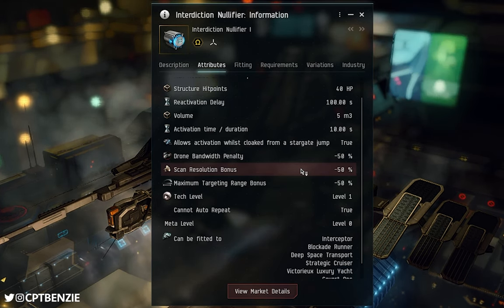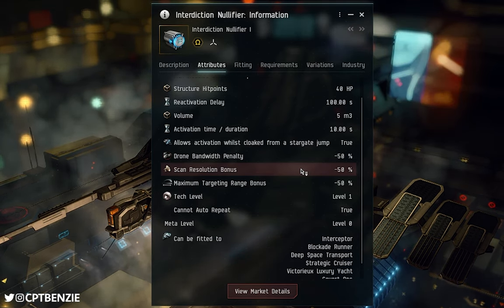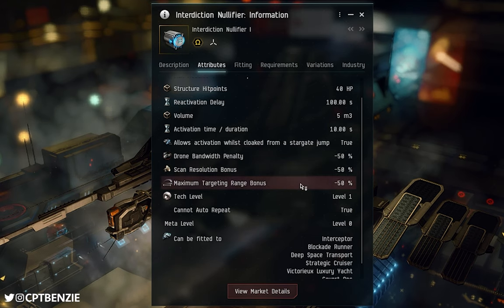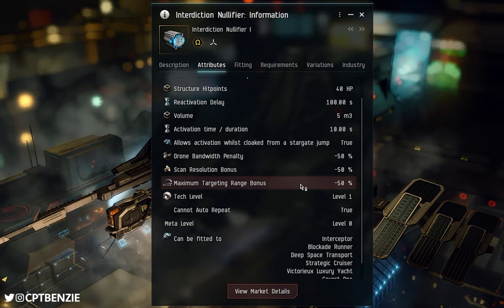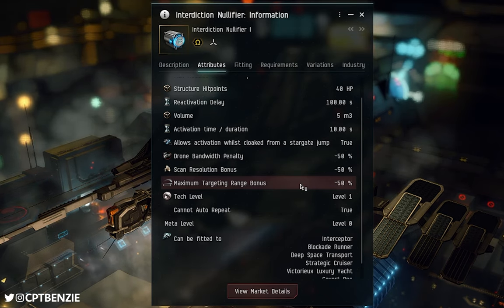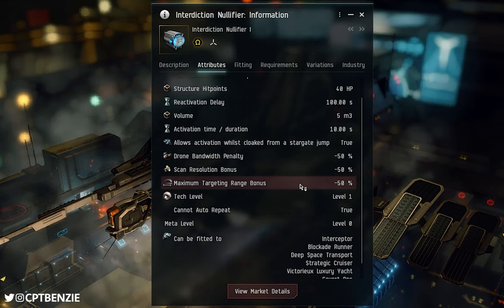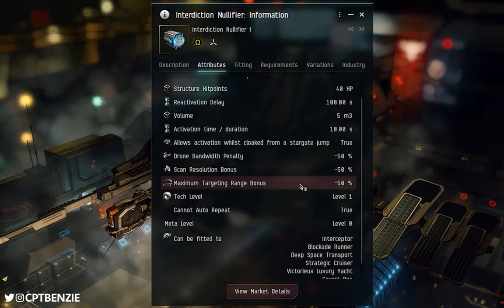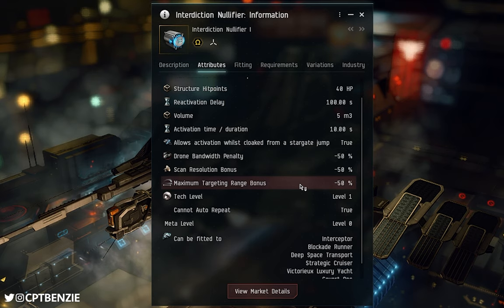If you are relying on your lock speed to catch something quickly, an interdiction nullifier can really mess with that. Certainly, one of the types of ships that can fit interdiction nullifiers will find this a problem, and those pilots will often actually unfit or offline these modules so as not to have to worry about those penalties. Finally, the maximum target range bonus is also halved. If your ship can normally lock targets at 50 kilometers, with an interdiction nullifier fitted you can now only lock within 25 kilometers — a serious consideration.